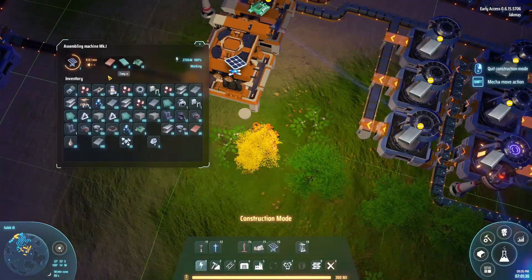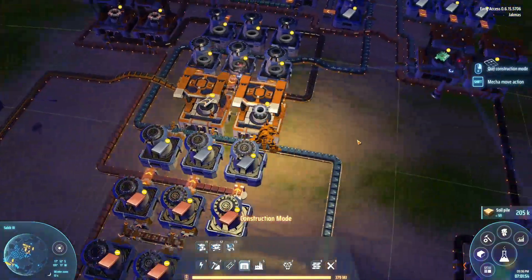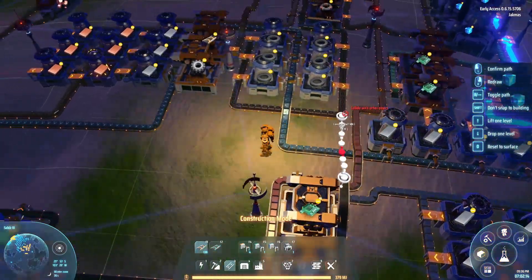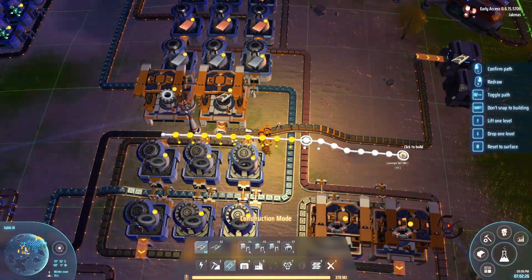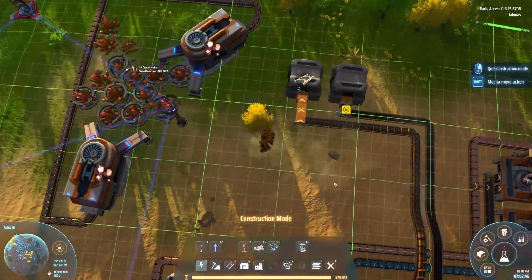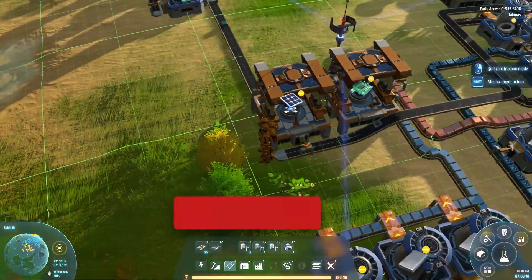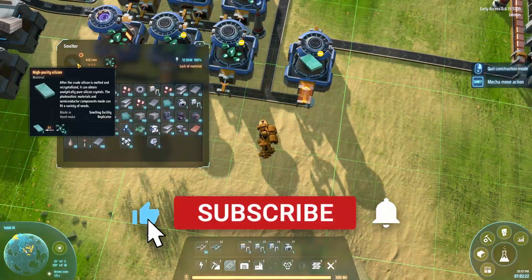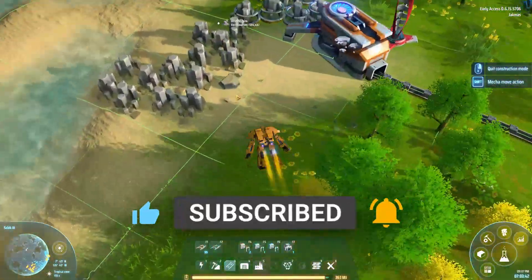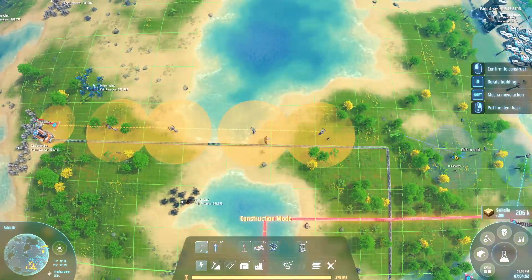We need to find a silicon deposit and that's going to be on another planet. For now I wasn't too worried about the speed of making the solar panels — I just wanted to make them. Also it would help with efficiency anyway if we boosted power, because if you go above the maximum capacity of your power grid then the efficiency for all the machines just drops. So it was going to get better with more solar panels.